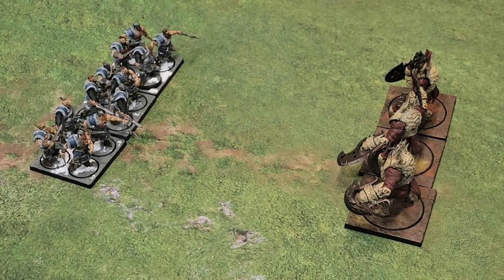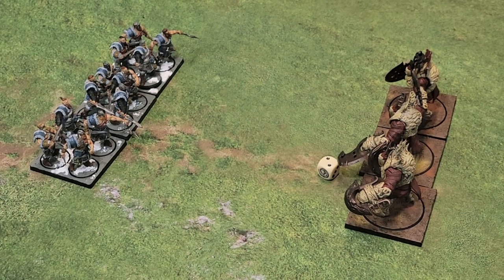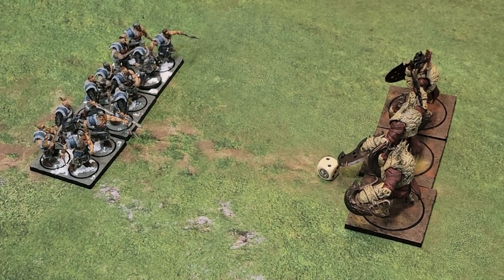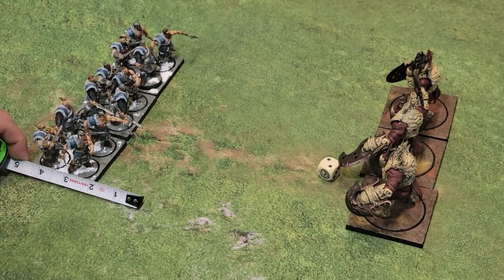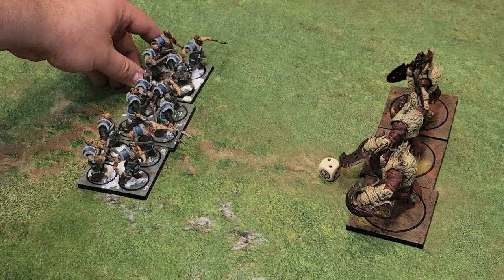For the charge, the Raiders are going to attempt to make a charge against the Brute Drones. We have already pre-measured, which you are allowed to do in this game at any time, and the distance to the Brute Drones is 9 inches. The Raiders have a march of 5 inches, so to make this charge they need to roll a 4 on a D6. With a 2, they fall short. However, you do get to move the distance of the D6 for the action even if you failed, so the Raiders would be able to move forward 2 inches.